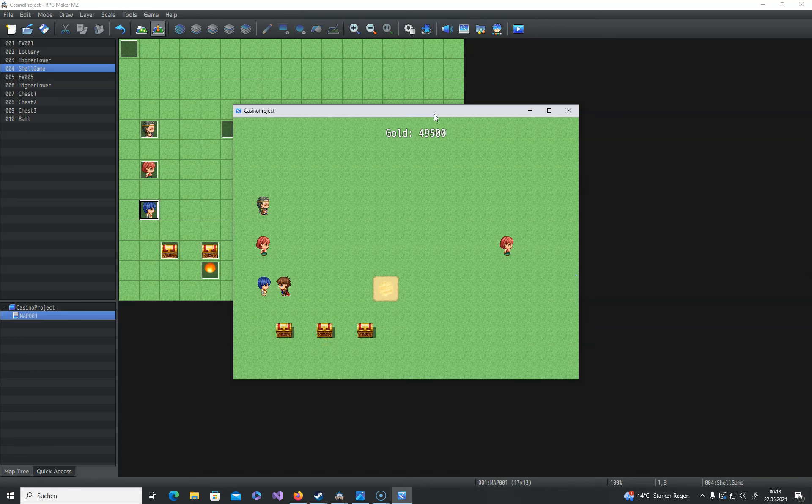You can play the game now. The middle one has a ball in it and afterwards it starts to move, and you have to keep track of the chest with the ball. In this case it should be the middle one and it tells you you won. Afterwards you can start again — it will always be randomized. You can also increase the speed if you want to make it more difficult. Now you can see I lost and it's properly working.